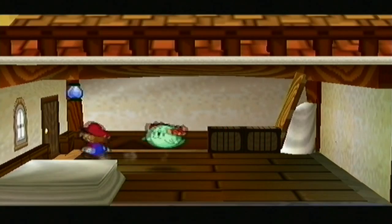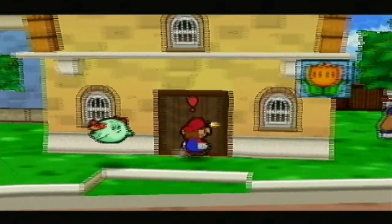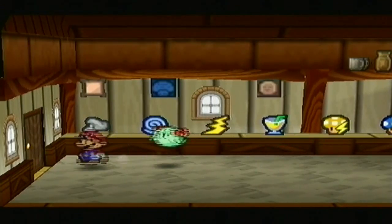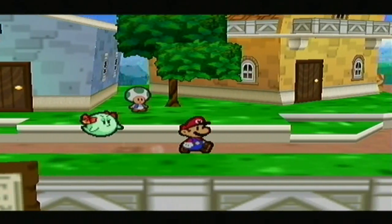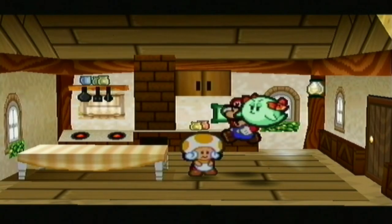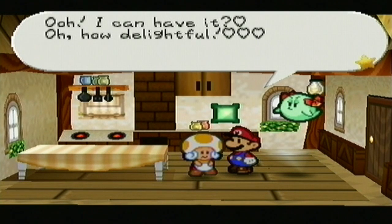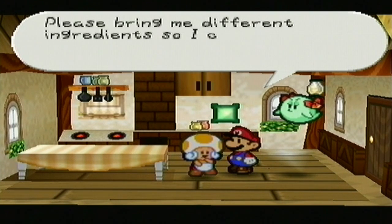We are back in Toad Town, so now we can finally take care of some of this. First, let's go ahead and give this cookbook to Tayce T. She says: 'I can increase my repertoire in an instant with that book. May I have it?' Sure! 'With this cookbook, I can use two kinds of ingredients at once and make even more fabulous dishes for you. Please bring in different ingredients so I can try out some new recipes.'